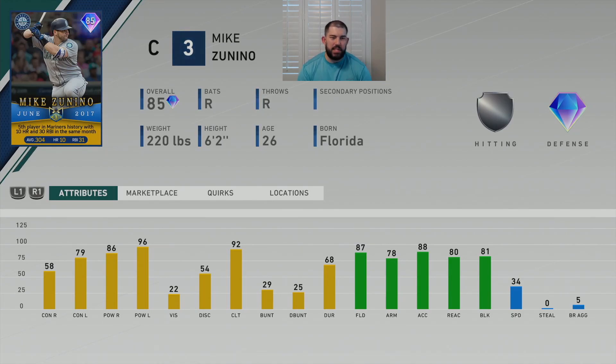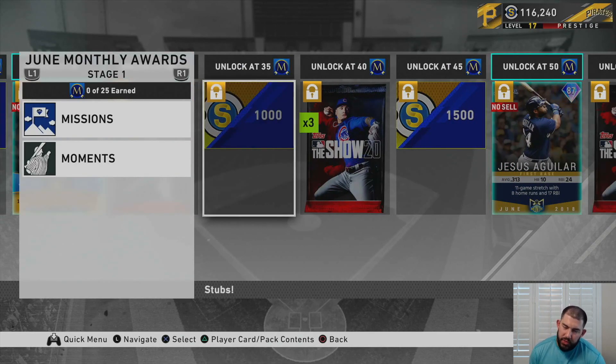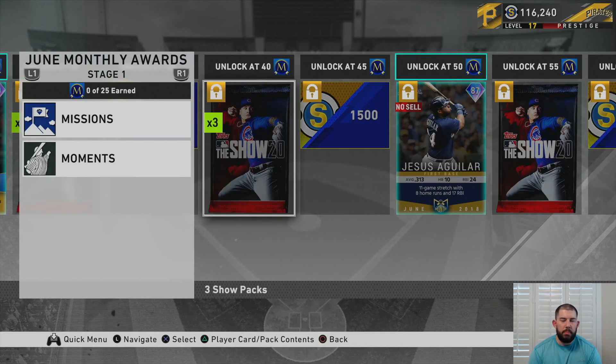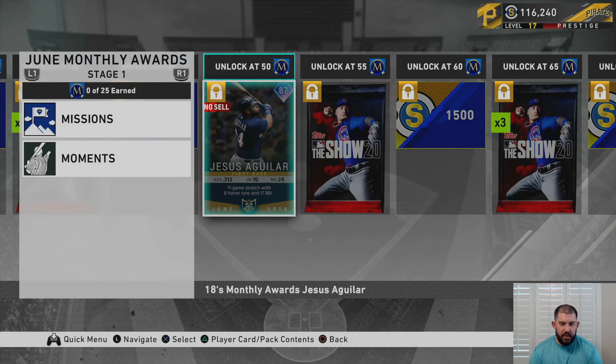Let's look at the rest of the rewards in this monthly award program. At 30 monthly points you unlock two Show packs — hopefully you guys get something good out of them. At 35 program points you get 1,000 stubs. At 40 program points you get another three Show packs. At 45 program points you get 1,500 stubs. At 50 monthly program points you're going to get an 87 overall Jesus Aguilar.